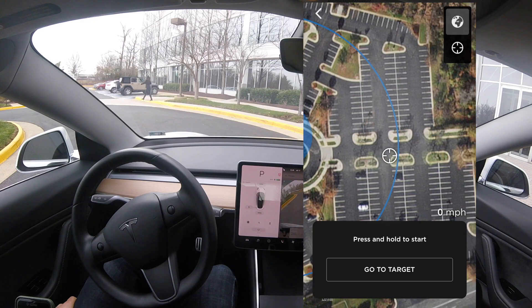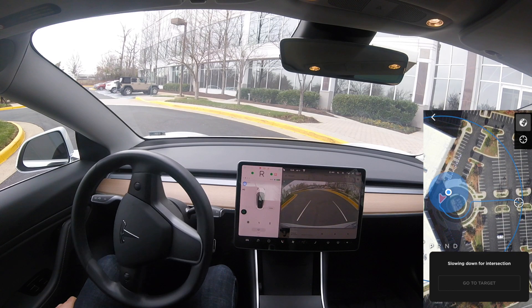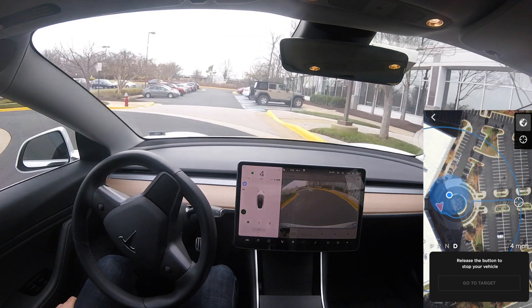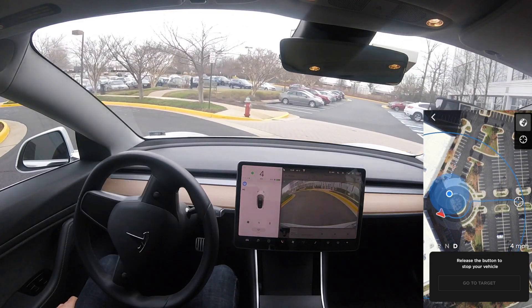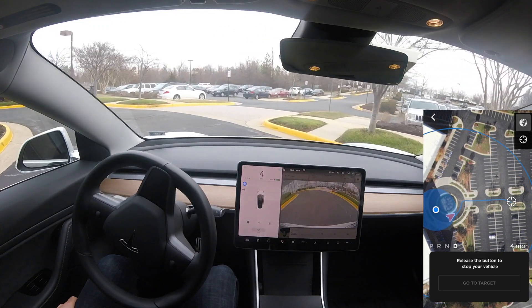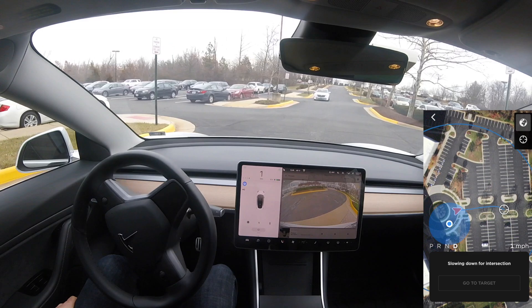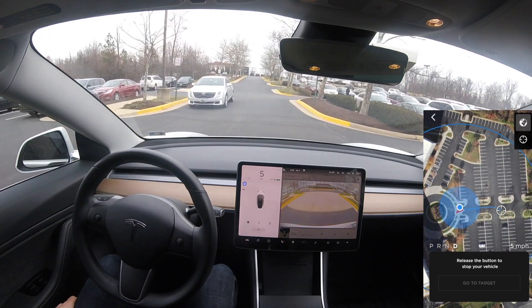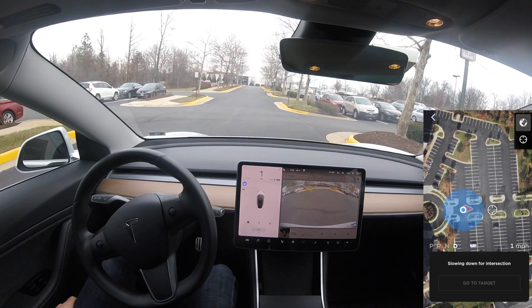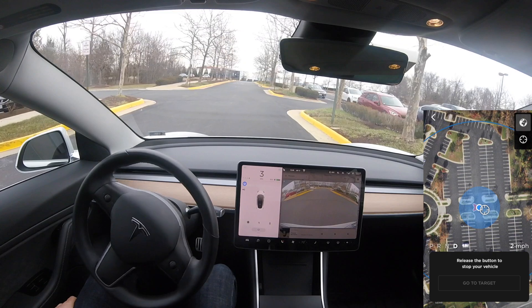Now we're back in front of the building and we're sending a target point all the way to the edge of the blue rim, seeing it go around the circle again. It's going about four miles an hour, still a little jerky. This is my second time going around this roundabout with 2020.4.1, and it is relatively smooth. I'm just impressed it knows directionally which way it needs to go. We pass a white car and it maintains its right-hand side position — really impressive. In about six months, this Smart Summon feature is going to be buttery smooth.